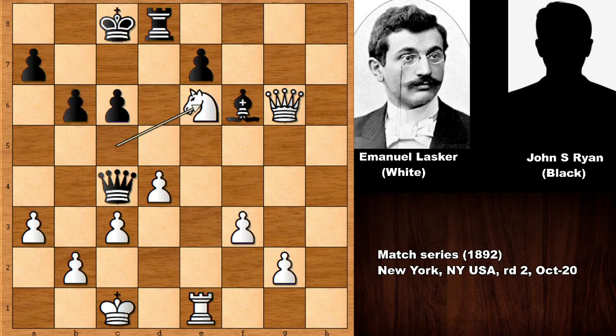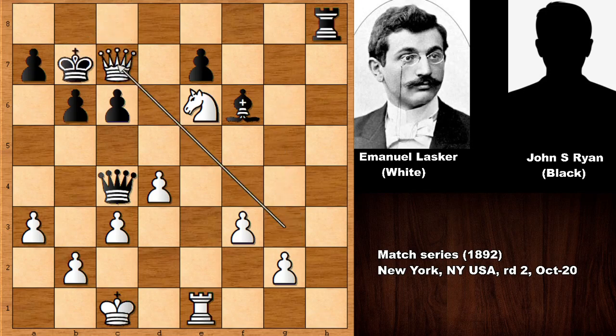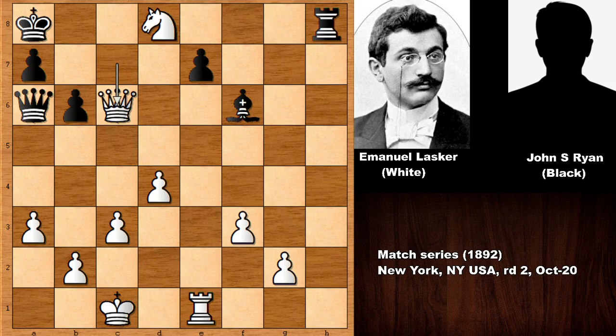Lasker simply captured the pawn. Knight takes on e6, rook to h8, queen to g3 — now threatening checkmate, it's that simple. King to b7, checking the king, king to a6. In this position, if king to a8, simply knight to d8. And if queen to a6 capturing the pawn, white has three extra pawns and this is all over for black — this is most definitely losing.